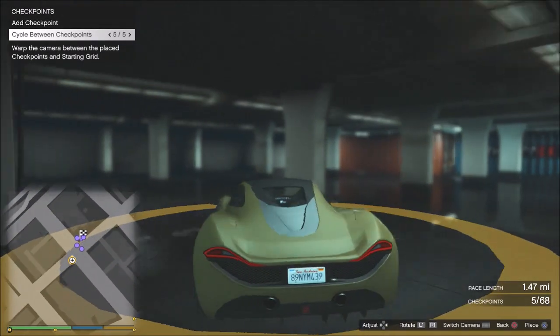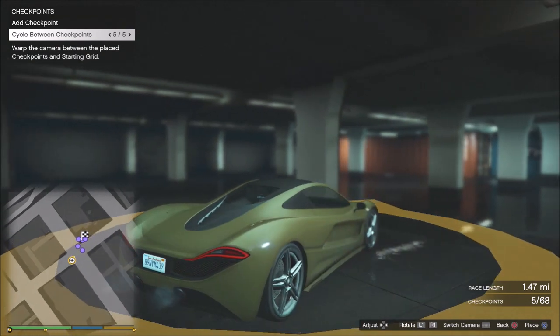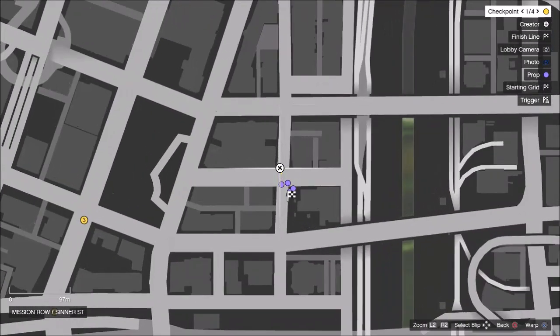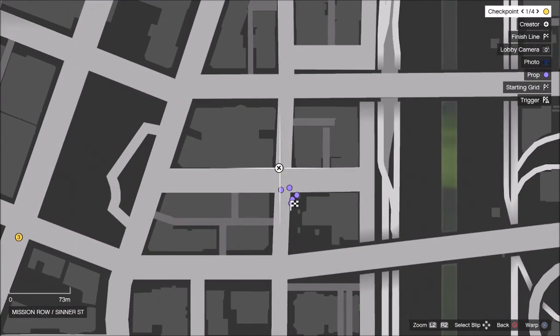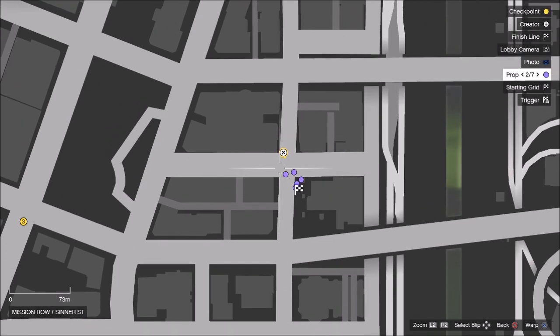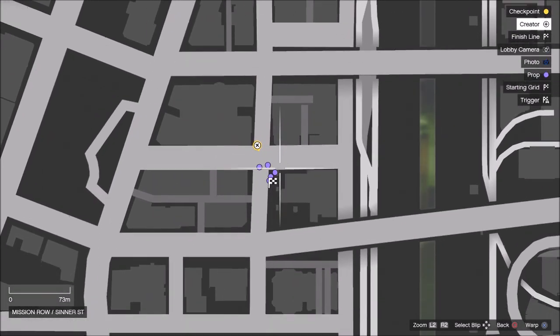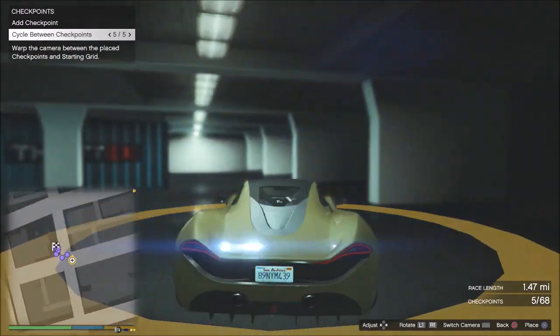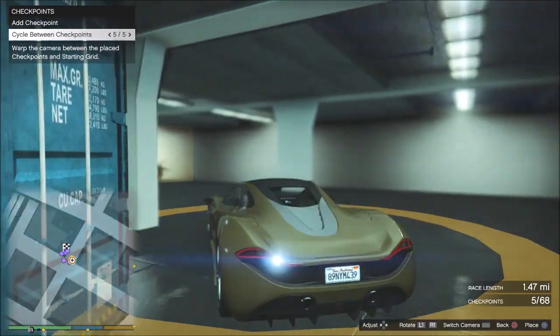First I'll show you guys where the winner screen garage is. It's located under the map and it's exactly here. Look on the mini-map — the winner screen garage is basically this square here, roughly about here. I'll show you exactly where the camera angle is going to be — it's going to be on the other side here.